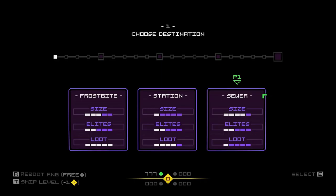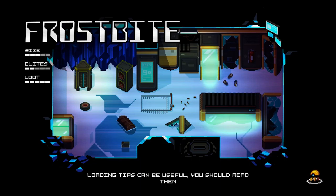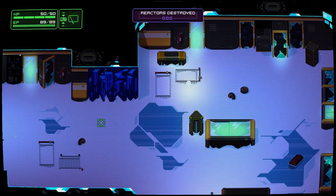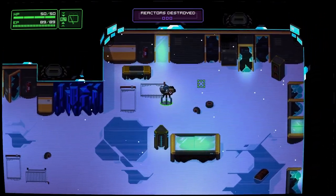Another interesting thing about this game is we get to pick our destination and we're given three choices, but we can also reroll which choices we get. There's a lot of options, but we're gonna go with Frostbite. It seems the most middling. It's kind of like Enter the Gungeon, kind of like Nuclear Throne, but you're building your character in a sort of different way.